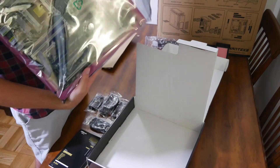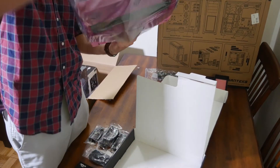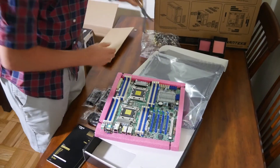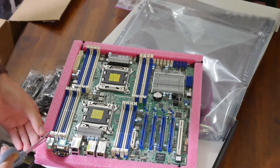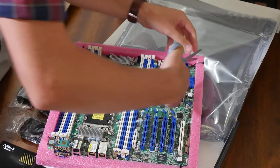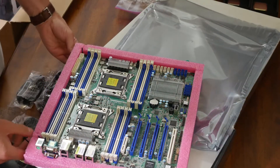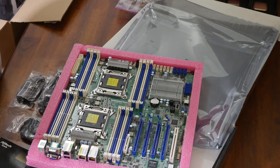This is a Pool and PC exclusive unboxing! That's my favorite part — it's brand new. Let's take the straps off. It's pink! The anti-static wrap around the board is pink, and the foam that comes with the CPU box is also pink.